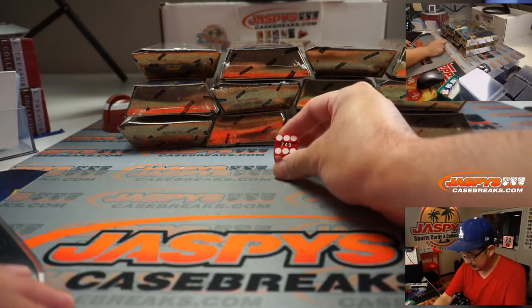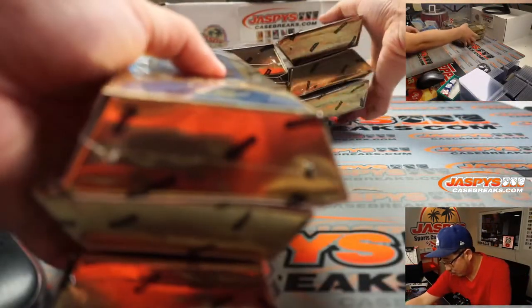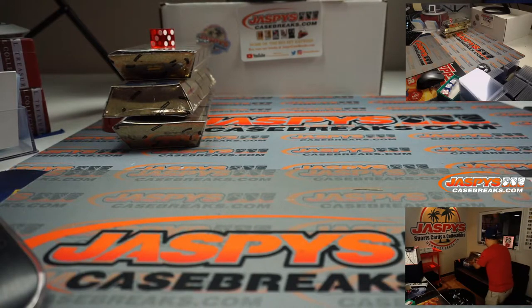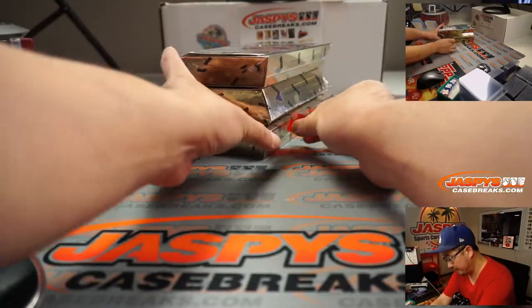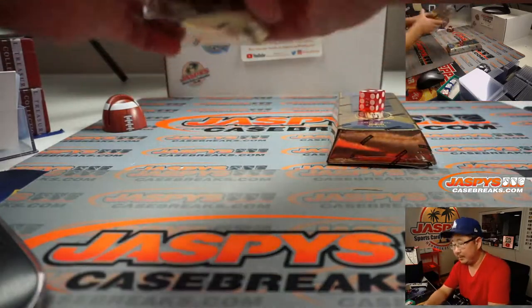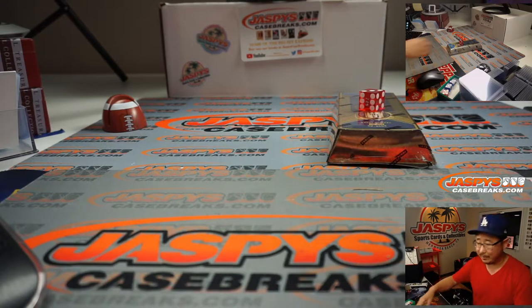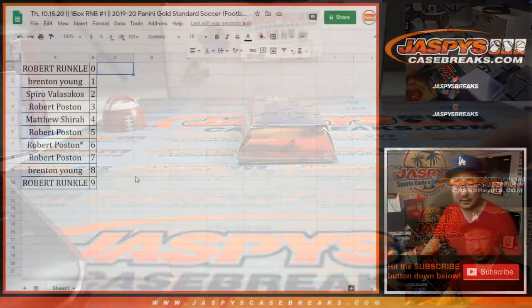I'll roll again. Six. One. So we're going to do that stack right here. We only have one case of this, but we'll slide these away and save these for next time. Then we'll go one through six on the dice roll, and it's three. One, two, three, four — so it's the middle box right here. We'll save these for next time. With the fresh case, we'd like to see some additional layers of randomizing.